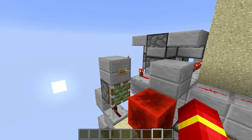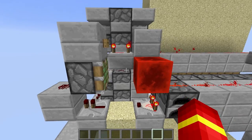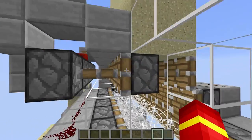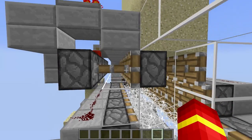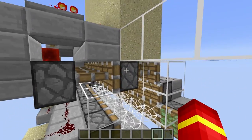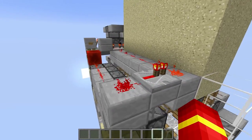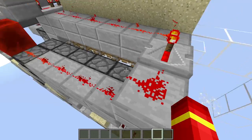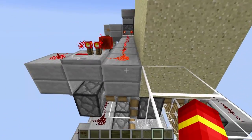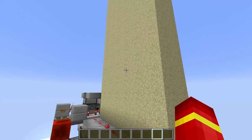There is a lot going on with this cannon and it's probably just a very good idea to start from the actual start, which is this button. As soon as you press the button it will retract the sticky piston, which will bring the redstone block back here, which will in turn turn off all of this redstone. What happens here is this is a double piston extender - if you don't know what that is, it essentially just extends two times, which is very basic. This will retract the top piston first, then retract the bottom piston, and this essentially happens simultaneously so all the sand falls together.